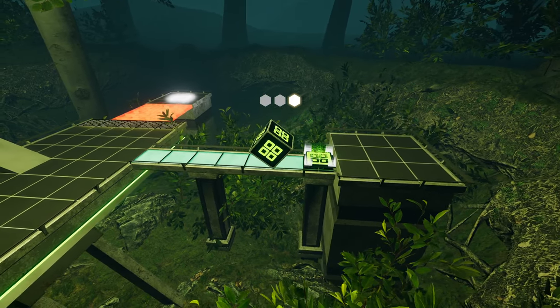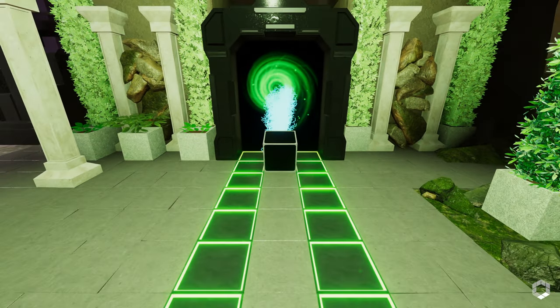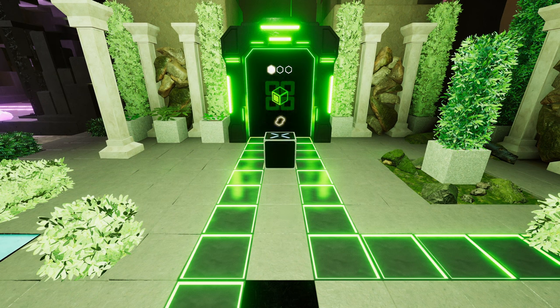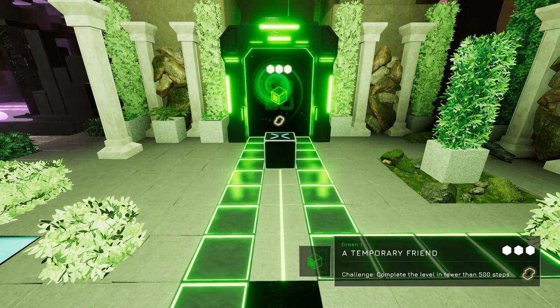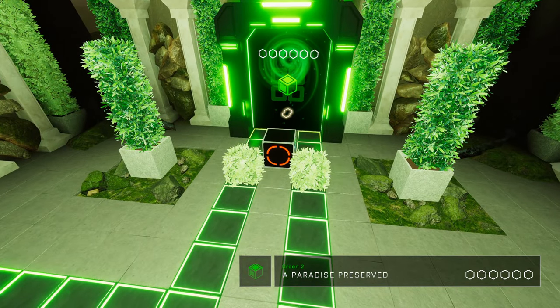All right, I understand what had to be achieved there and we can leave through. All right, that is red three and green one completed — got all our secrets there. What does the challenge here look like? Complete the level in fewer than 500 steps — yes, certainly some Portal vibes. Green two: a paradise preserved — six secrets. That's going to be one to jump into next time, but for now thank you guys ever so much for watching. If you're enjoying the series please do consider subscribing or hitting that like button. If you have any questions or comments you can put them down below — otherwise I will see you in the next one. Cheers.